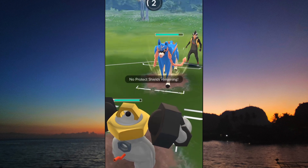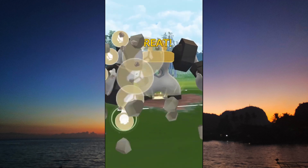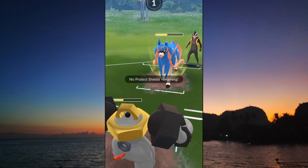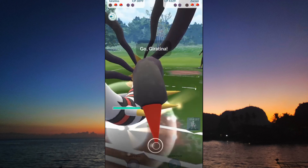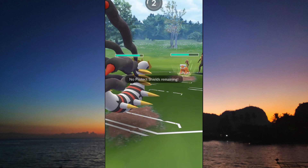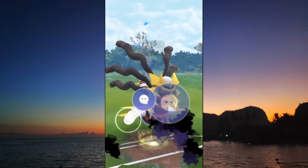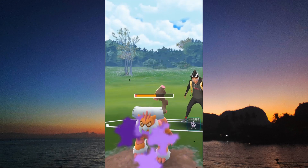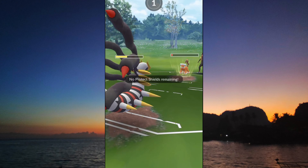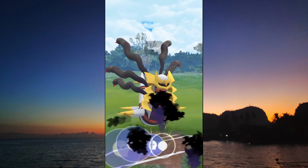Zacian reaches a charge move — is this a Wild Charge? Is this a Play Rough? Nope, it's a Close Combat. That was a CMP event. We're able to throw the Rock Slide and deal some chunk damage. If this is a Close Combat, it is going to knock us out — and it does. We come back into the game with Giratina. This is already GG because the opposing Landorus won't be able to output enough damage to knock out our Giratina. Shadow Ball lands — I tried to catch over there, but didn't succeed. Unfortunately, it's just a Superpower. At the end, we reach the Shadow Ball just in time for the GG.